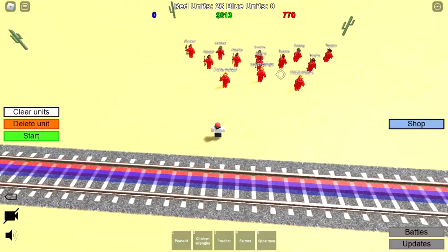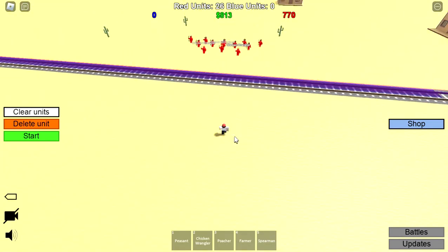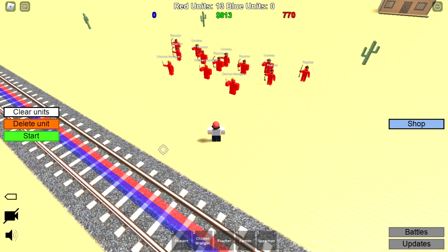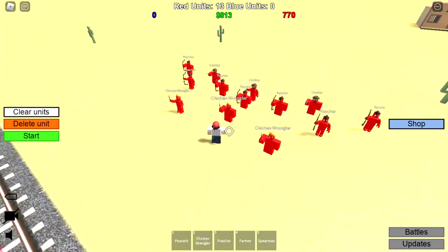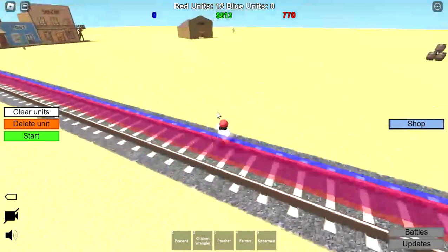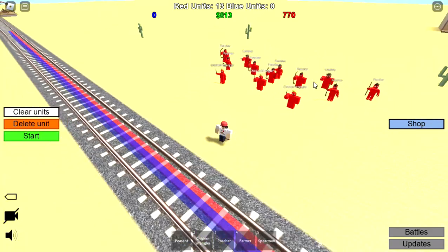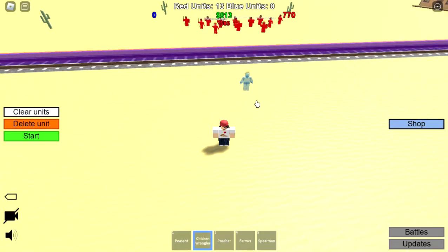They've got a whole protest going on over there. The only real way to solve the duplication cloning problem is to start the game with no troops — we're gonna die anyway — then stop it so it restarts with regular troops. We have three chicken wranglers to deal with now. How do we counter three chicken wranglers?